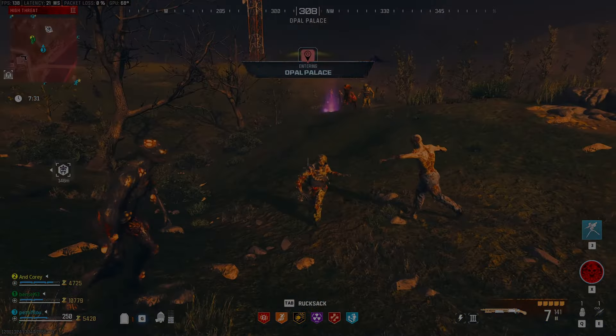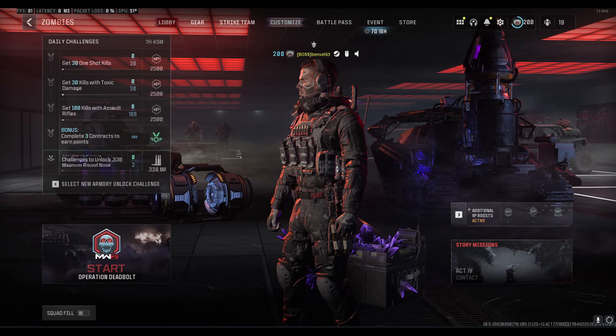For the first section of the guide I'm going to speak about the menus. If you understand these already use the timestamps to skip to the actual gameplay. In the lobby we have several different tabs. You have the squad fill tab and if you're a first-time player I recommend turning this on, as most people in the Zombies community are really friendly and will probably be happy to help you get started, especially if you're playing solo.